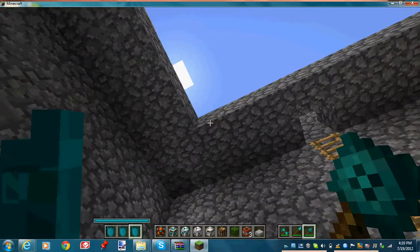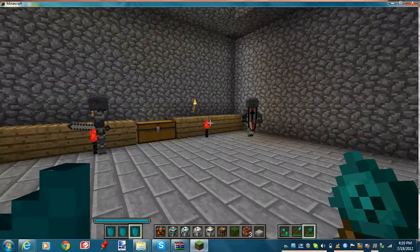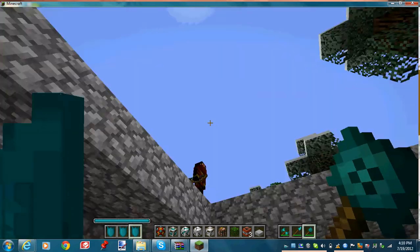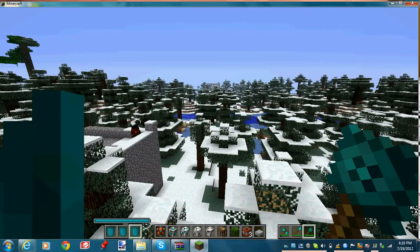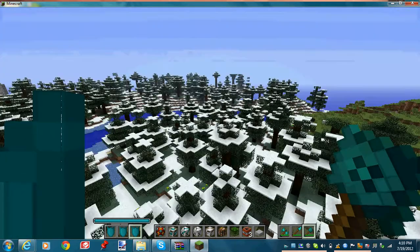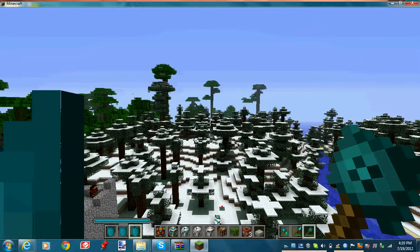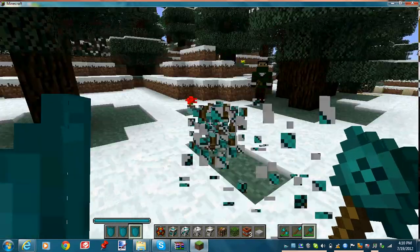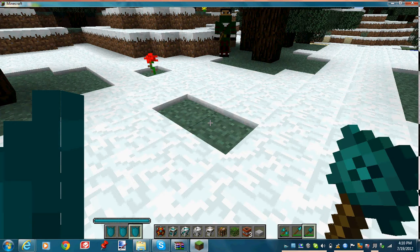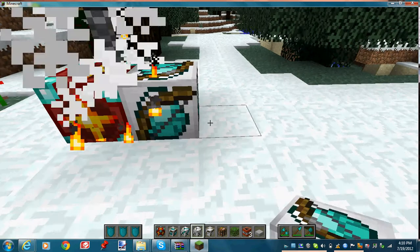The guardians of these towers are guys with bows and guys with swords. This is what a castle looks like — they spawn basically like villages all over your map. Hit R to switch back to your regular tools.